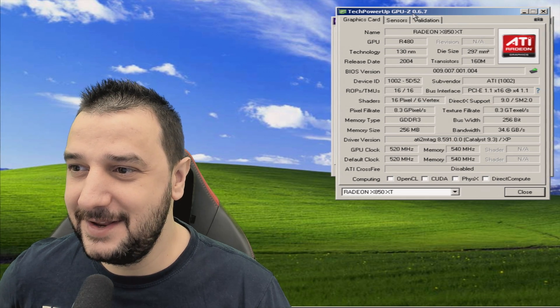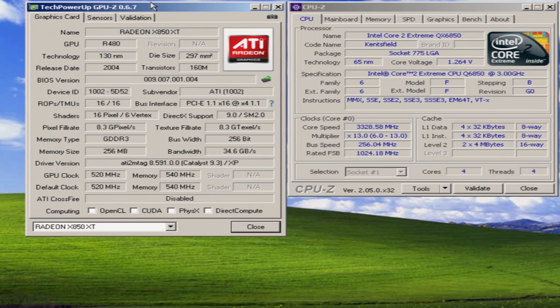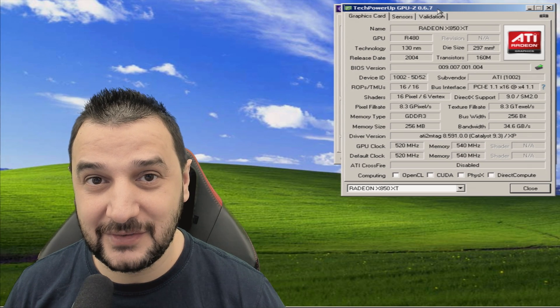We're in today with the legendary Radeon X850 XT. This is a 2004 video card with 16 pixels and 6 vertex shaders, 256 megabytes of GDDR3, a 256-bit bandwidth with DirectX 9 support, running at 520 megahertz on the core clock and 540 megahertz on the memory clock. We're going to pair it up with the Intel Core 2 Extreme QX6850 with 4 cores and 4 threads to see how this combination runs in a couple of games.